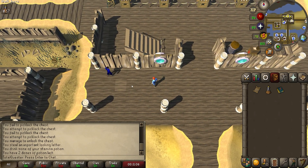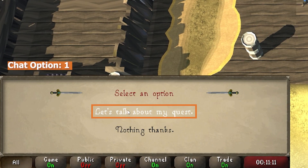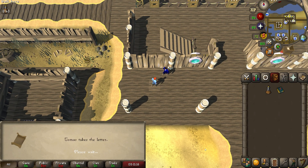Talk to him and begin by saying, let's talk about my quest, before continuing through the chat where you'll hand him the letter. When more chat options appear, simply exit the conversation.